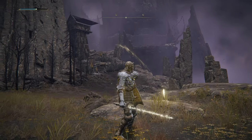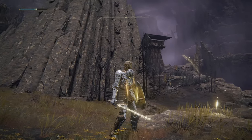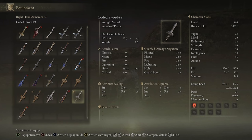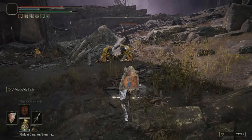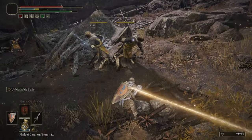The Coded Sword is next — I really like this sword, and no one ever talks about it. It just scales with Faith, finishing with A scaling in Faith, which is really cool. It only does holy damage. The Unblockable Blade Ash of War is much better on this weapon than on the Cipher Pata — it's similar to the Sacred Blade animation but unblockable. Really a great sword.